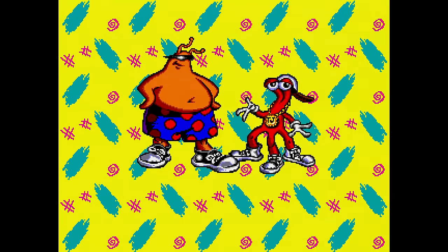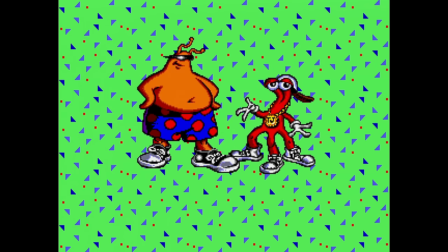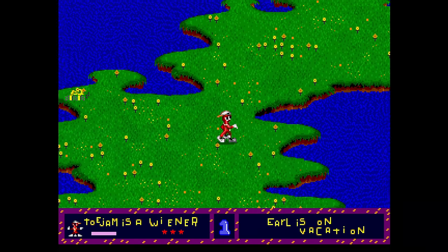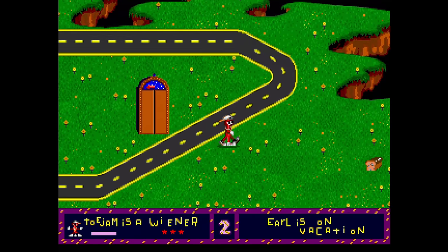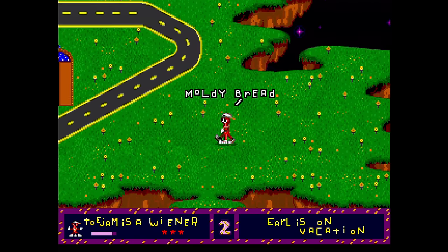ToeJam and Earl from JVP and Sega came to the Sega Genesis in October of 1991. In this game, two aliens from the planet Funkatron crash land on Earth. Now you need to wander Earth and find all the parts to your spaceship before you can take off and go back home. That's right, this is Earth, and the developers did a lot of research to make sure the game looks as close to it as possible. Seems fairly accurate to me.